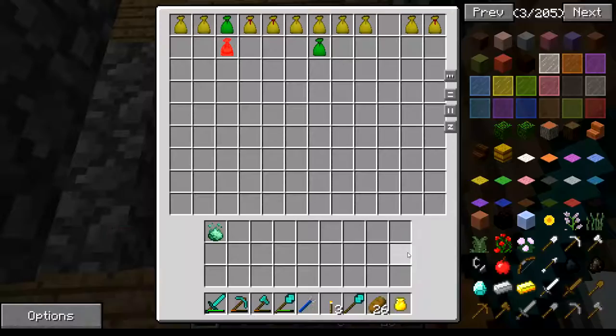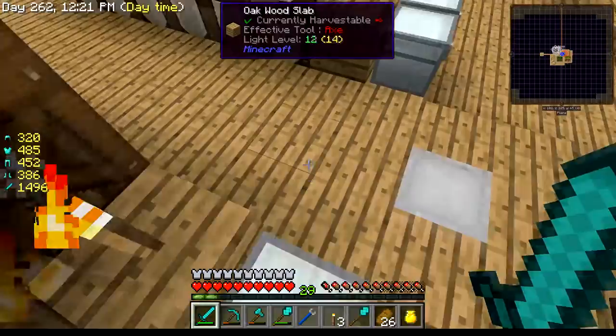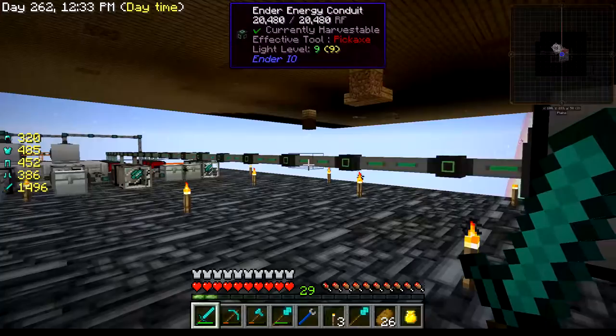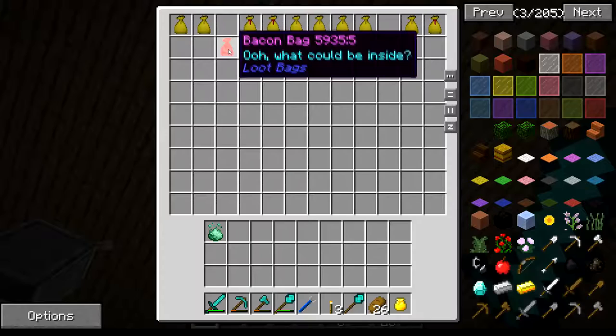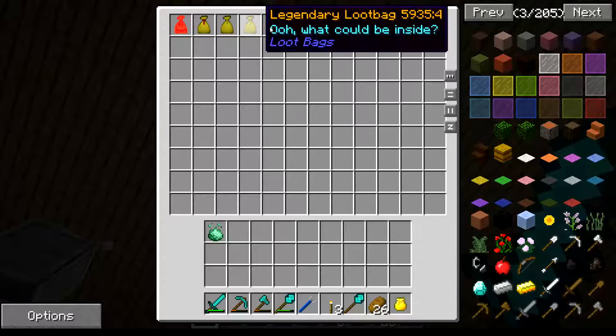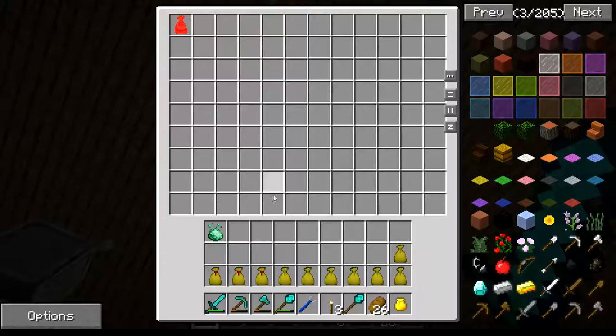I throw the loot bags in here and they get sucked out, spit back in — it's pulling from this chest going to this crafter. That's why it's sitting right here in the middle — that's all the conduit I had, I had to stretch it. This crafter crafts the loot bags up to legendaries. We already know what's in the bacon bags. We're going to take a look at all the others — let's see what's in all of them.